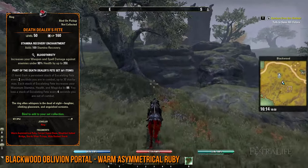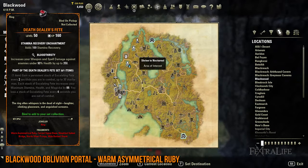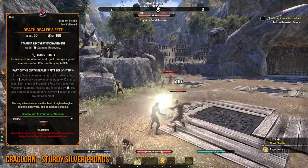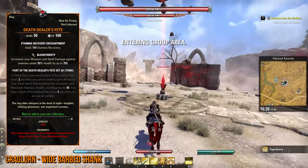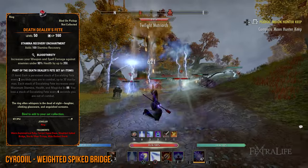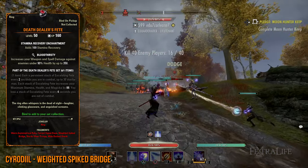Eliminate the final boss to gain access to the chest. Doing so may reward you with the Warm Asymmetrical Ruby lead. Next, you can go to Craglorn or Cyrodiil. In Craglorn, you'll be able to acquire the Sturdy Silver Prong lead by finishing the Dragonstar Arena, as well as the Wide Barbed Shank lead if you continue searching for anomalies. Finally, in Cyrodiil, you'll receive the Rewards of the Worthy when you participate in PvP.